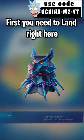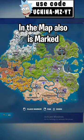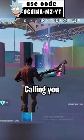To get the new mythic weapon, first you need to land right here in the Flutter Burn. After coming to the place, you can see it marked on the map right here — there's a triangle, and you can even see a hologram there calling you.